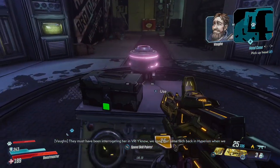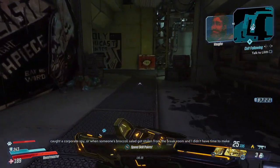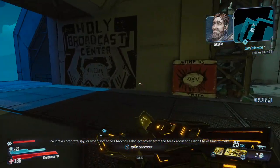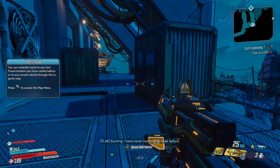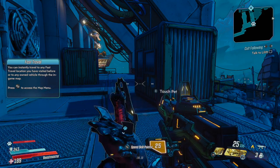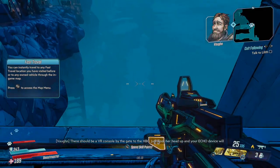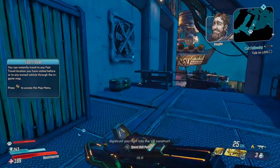We used that same tech back in Hyperion when we caught a corporate spy — or when someone's broccoli salad got stolen from the break room. Anyway, Vic's trapped in a virtual torture chamber. You gotta go in and get her out! I have never hunted in a head before. There should be a VR console by the gate to the HBC. Just hook her head up and your echo device will digistruct you right into the VR construct.